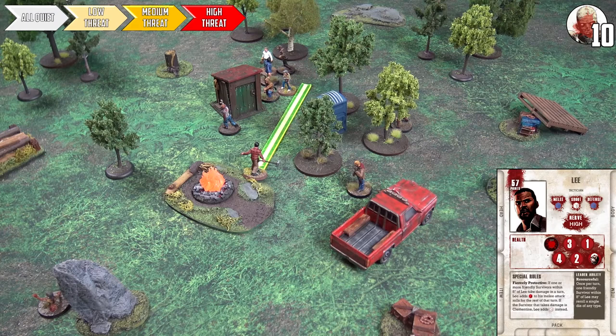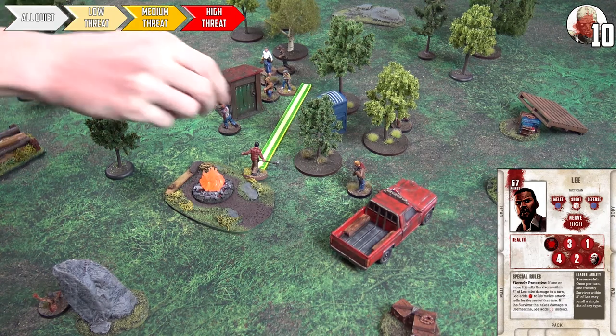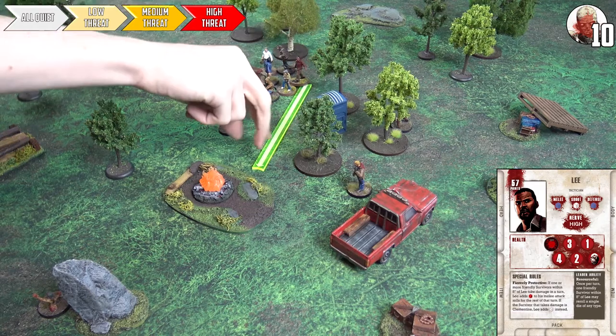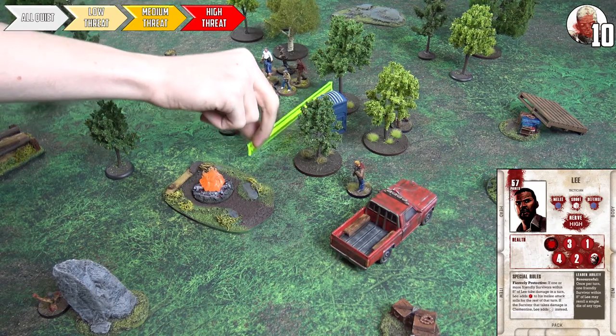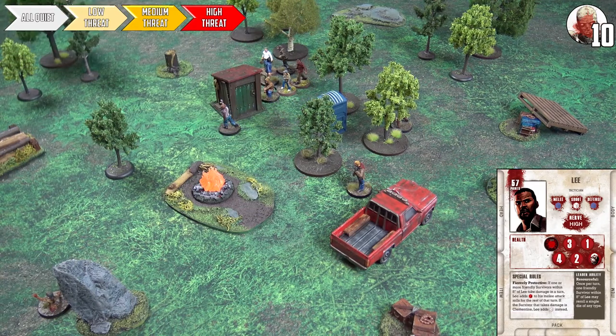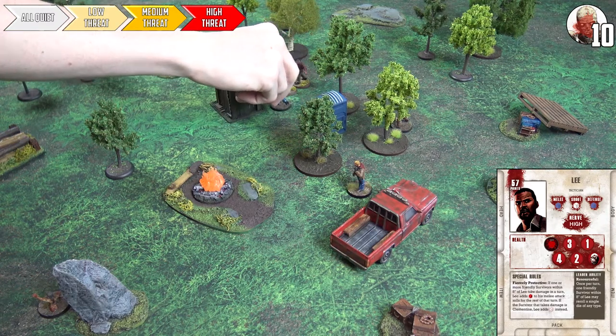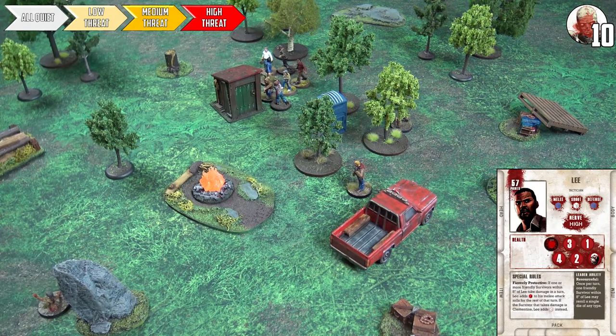Lee can give bonus re-rolls to both Clem and Herschel, so he runs and pivots right behind Clementine to give her his aura. This pulls the nearest walker into Lee's position, heading toward Charlie's combat. This is probably the final turn, so we go to the event phase to see what the card brings.